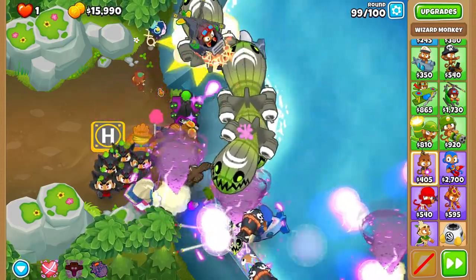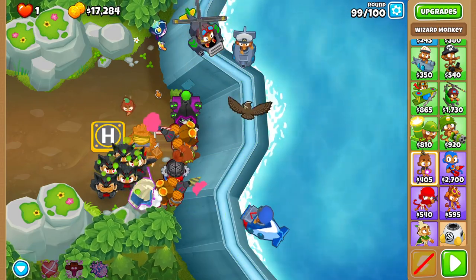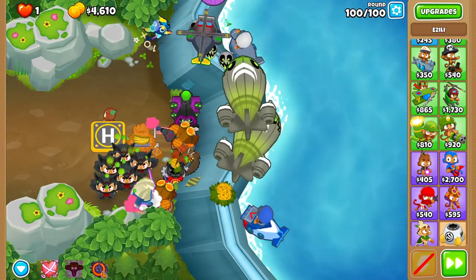I doubt there's any RNG on 99, because Super Storm just blows back the DDTs. And then for round 100, pretty simple — upgrade Azili to level 20 and use Hex. Boom.